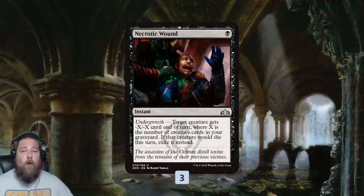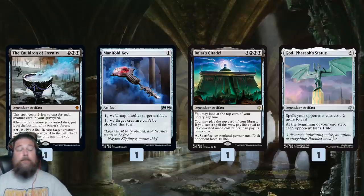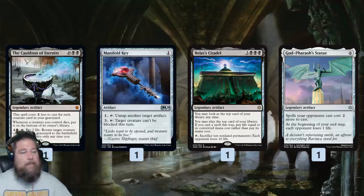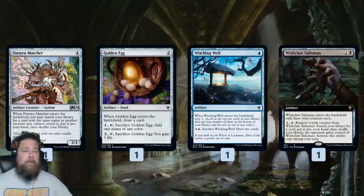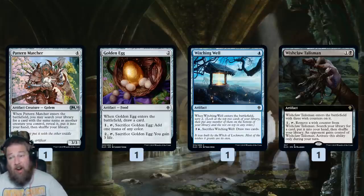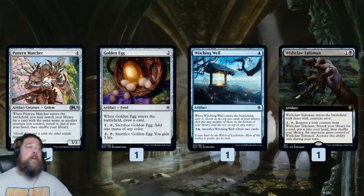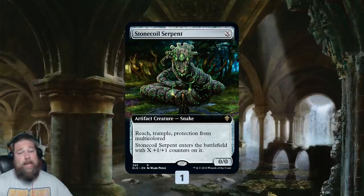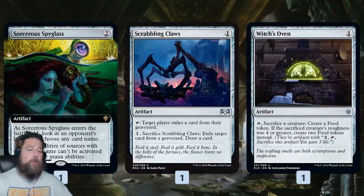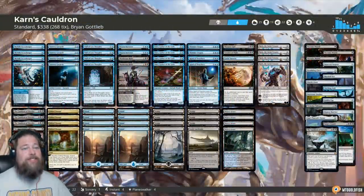Sideboard-wise, we have more Necrotic Wounds to go up to four after sideboarding. The rest of the sideboard is all Karn targets: a 4th Cauldron of Eternity if we can't find one, Manifold Key to untap Cauldron and reanimate two things in one turn, Bolas's Citadel to play a bunch of stuff off the top of our deck, and God-Pharaoh's Statue to lock our opponent out. There's also random card advantage stuff — Mirrormade to copy a creature, Golden Egg and Wishing Well for straight card draw, and Wishclaw Talisman, which is really sweet with Karn: we tutor it up, use it to grab whatever we want, donate it to our opponent, and they can't activate it because Karn gives their artifact stony silence treatment. We also have one Stone Coil Serpent — a big trampling, reach, protection threat — Sorcerous Spyglass for planeswalkers, Scrabbling Claws for our opponent's graveyard, and Witch's Oven to gain life and make food tokens. And that is Karn's Cauldron for Standard.